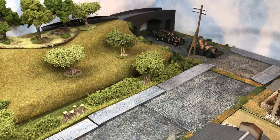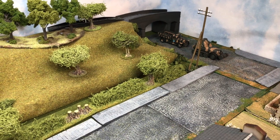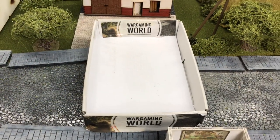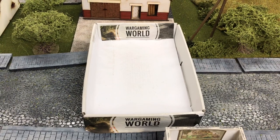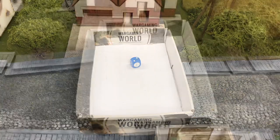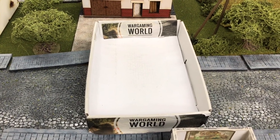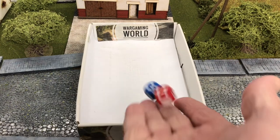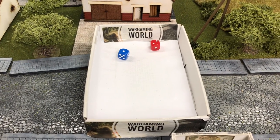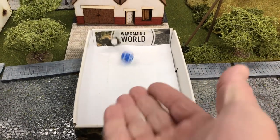New reinforcements are coming in. We need to test the rep of the armoured car and the unit on the transport. For the armoured car: 1-2-3 is a 3, 4-5 is a 4, and a 6 is leadership 5. It's going to be a 3. For the troops on transport — rolling red dice for the officer and blue dice for the infantry — they're both rep 3 as well.